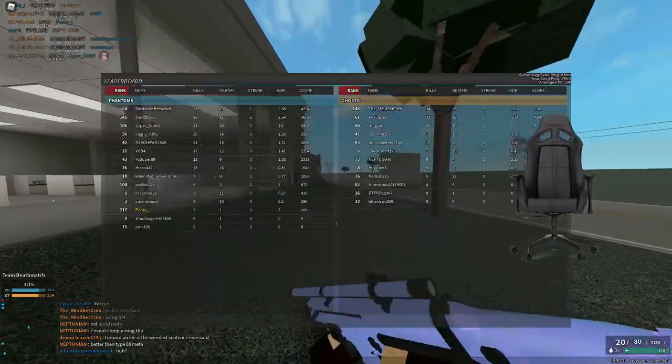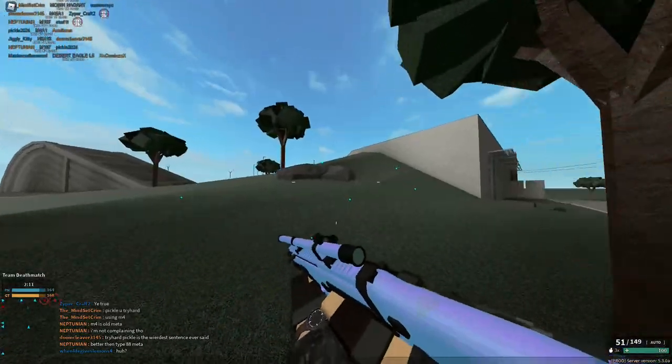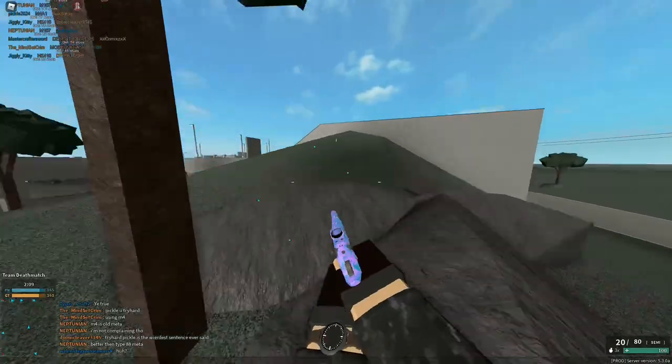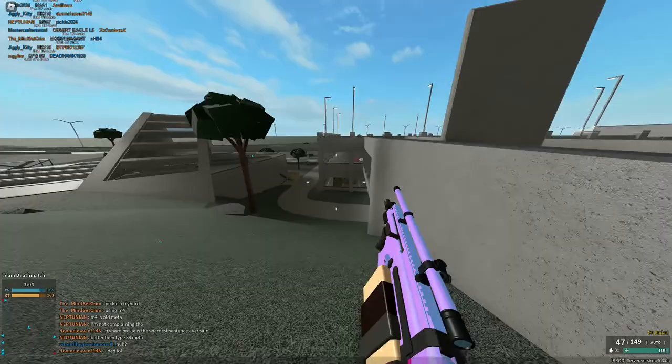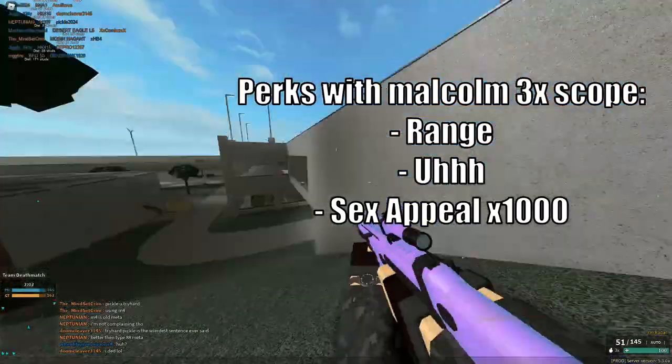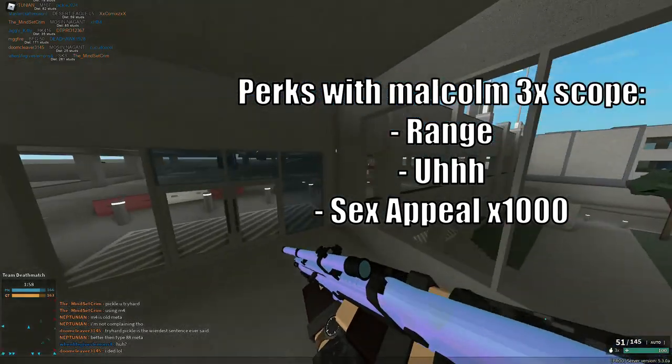Look, I out-DPS'd him because I have the scope. How did he even kill me? He's a level 72 with an M107. That guy just put on hacks — I can tell you that. Like, 3-in-1 with the aimbot scope.